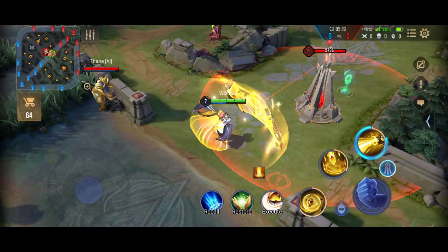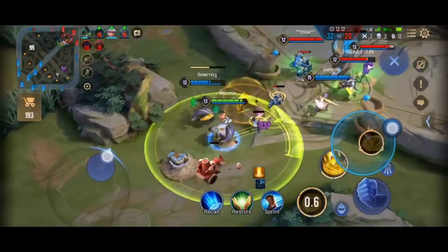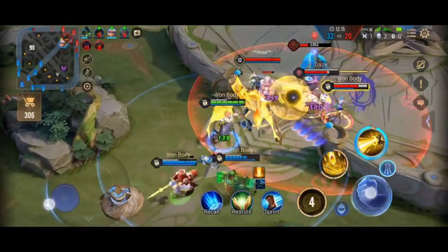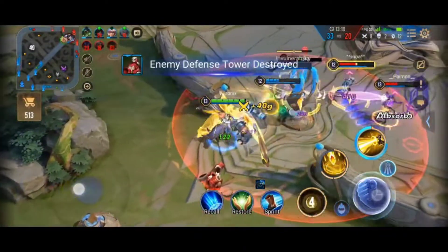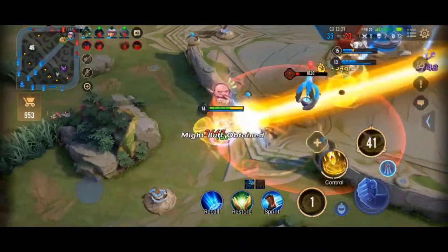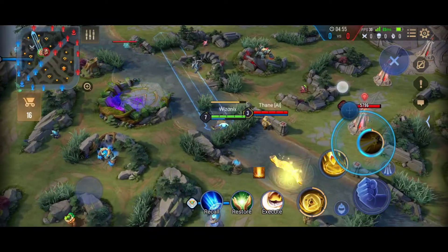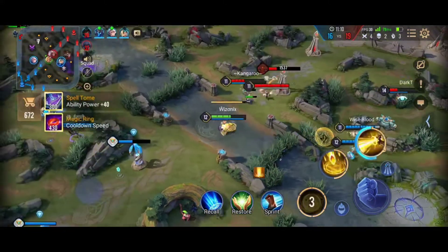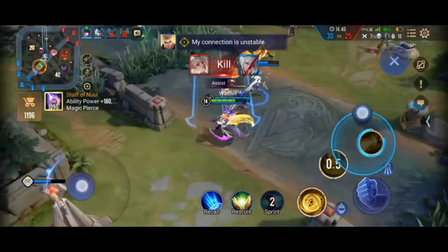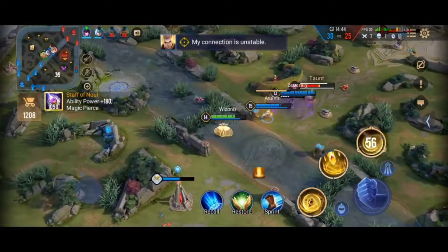Dirag's most significant ability is his ultimate. His ult puts a barrier in front of him which blocks any incoming projectile ability or marksman bullets. After using the Genesis Barrier, two seconds later Dirag can use the Genesis Blast to snipe across the map. Only the abilities that are launched or thrown by the opponent and come as projectiles can be blocked by the Genesis Barrier.